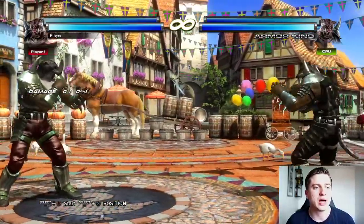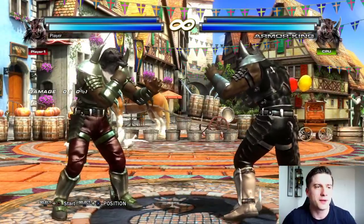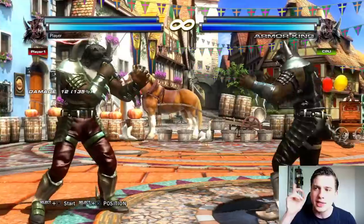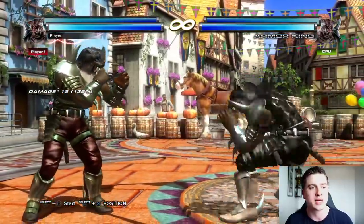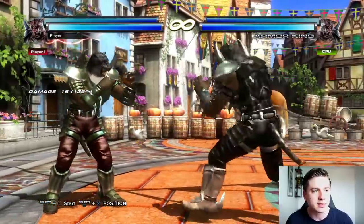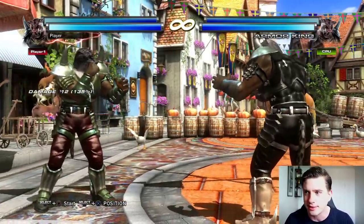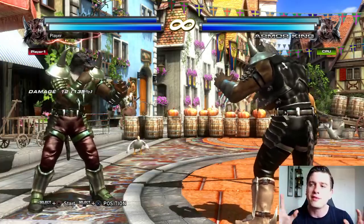Armor King also favors movement because he's a large character. His key mid poke is down 4+1 and his key low poke is down 4. What's especially interesting is that if these are blocked from far away, a lot of characters can't punish due to the range. Being able to dash back and forth and utilize Armor King's great range with those two pokes works really well in Tag 2, and less so in Tekken 7 where movement is restricted. You'll see JDCR do this flawlessly in Tag 2.